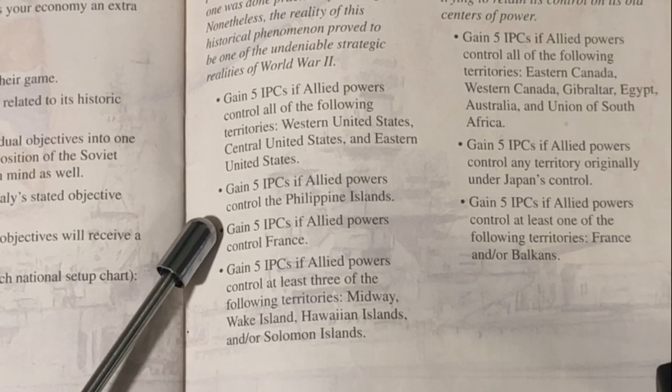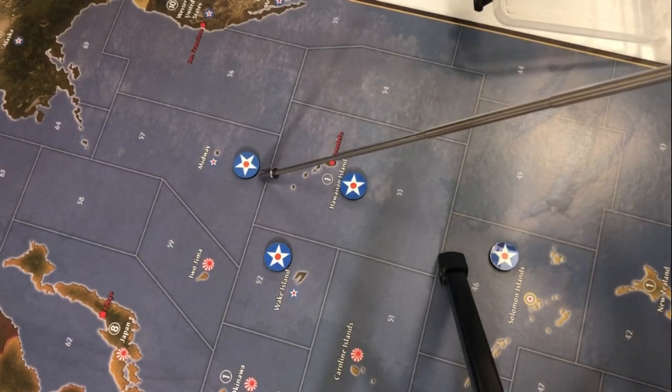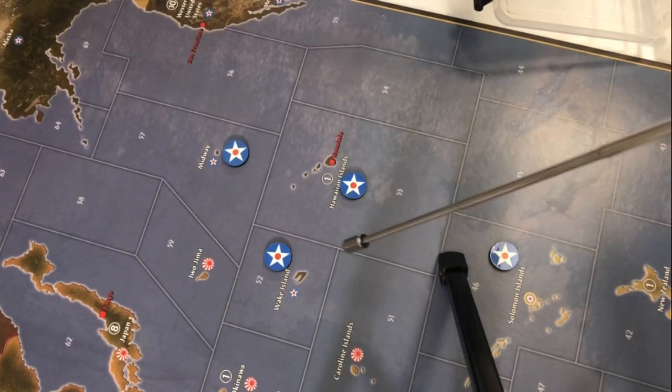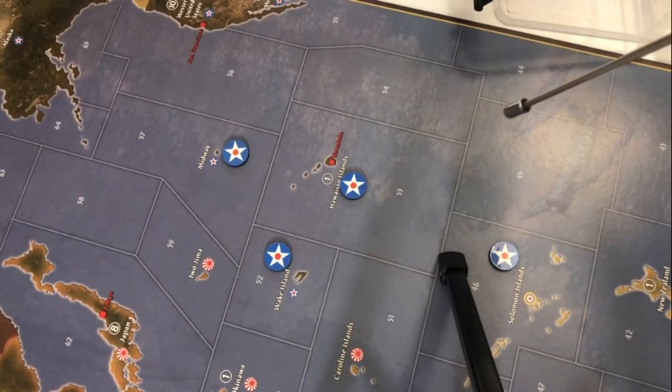The third U.S. objective is identical to the United Kingdom: as long as the Allies control France, the United States gains 5 IPCs as well. And finally, the most interesting one: the Americans get 5 IPCs if they control at least 3 of the following 4 territories. The Allies only need to control 3 of these for the U.S. to pick up 5 IPCs. This is essentially going to be a gimme at least in the 41 setup on the first turn. It's not so in the 42 setup — this can be fluid. The Japanese can essentially decide when to deny the Americans this, devoting resources to secure the Solomons and Wake. It's not terribly difficult to deny the Americans this 5 IPCs.